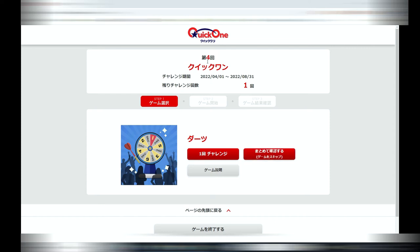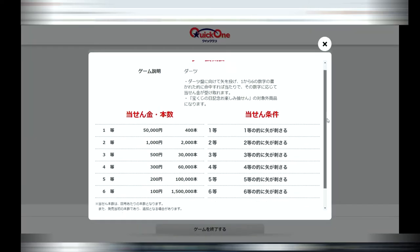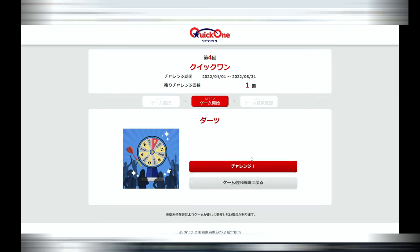It'll take you to step one. This is the fourth game — Quick One — the Darts game. Here is a breakdown of the prizes; the jackpot is 50,000 yen. Close that out and proceed to step two. Press okay, then press challenge again.